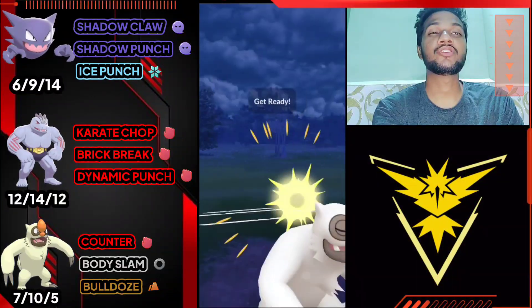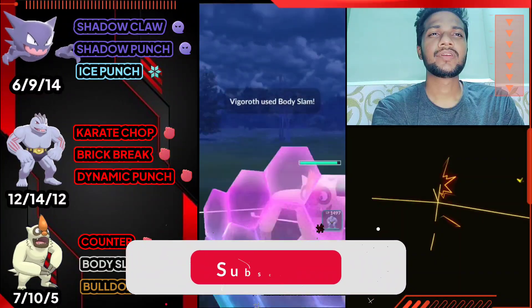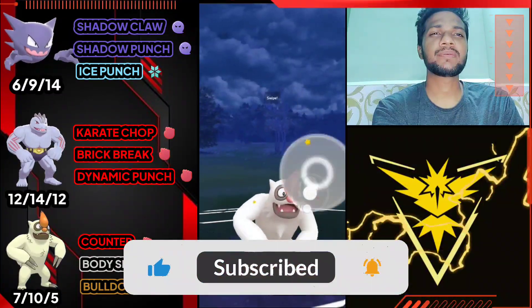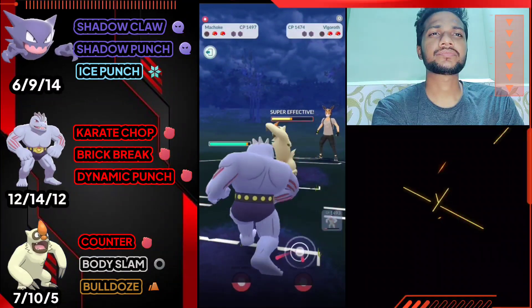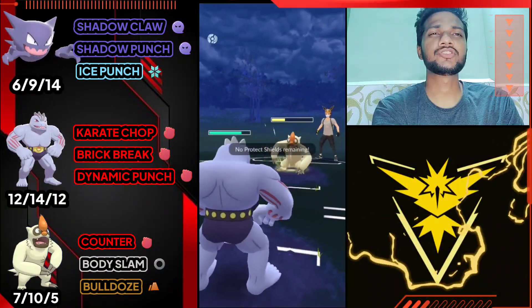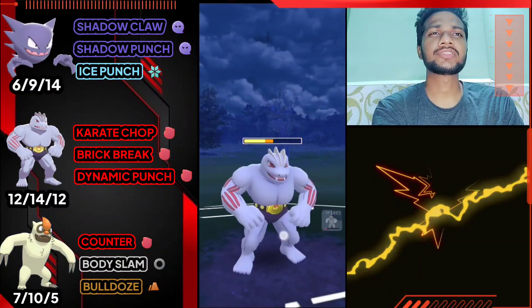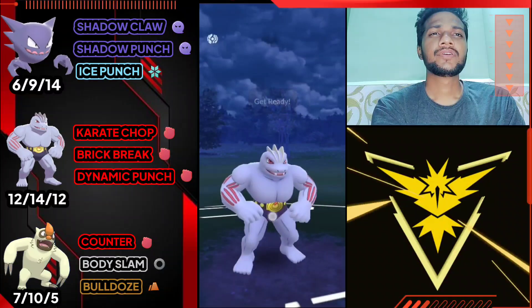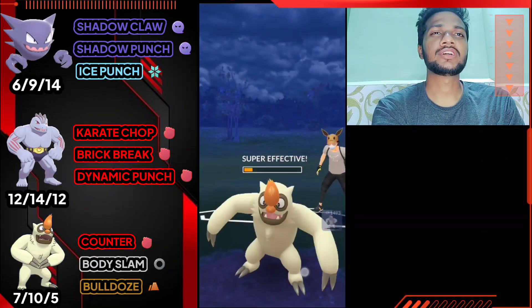He triggered 60% of my Vgrowth health and he also has Vgrowth. Let's give him Body Slam back. He just used shield again, let's go for Body Slam and then switch to Machoke. Machoke can survive Body Slam, so let's see what he's got.